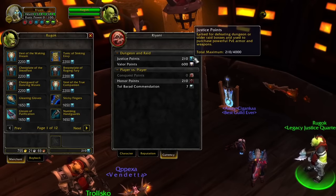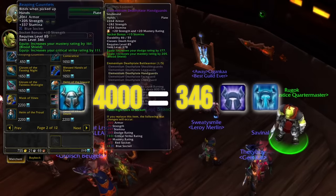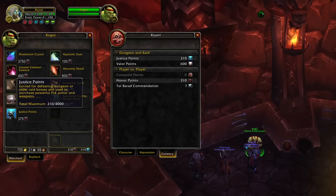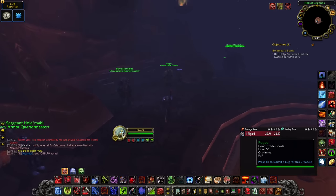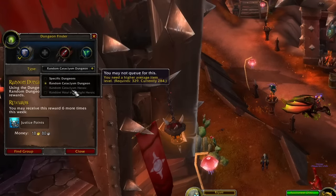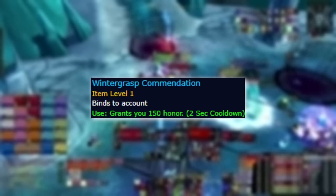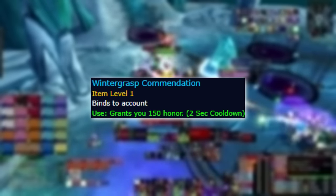The last thing that everyone should check off their preparation checklist is to get Justice Points and Honor capped. Most people will get Justice Points capped for free by simply having 346 Emblems of Frost or Triumph once pre-patch hits, but if you don't, now is the time to farm that out. In patch 4.3 a vendor was added to convert Honor to Justice Points at a reduced rate, but that may or may not be in the game on release — it's currently in on the beta. If not, having 4,000 Honor Points to pick up a few PvP pieces once you hit 80 won't be a bad idea either, as it'll help you towards the item level required to queue for heroic dungeons. You can potentially stack past 4,000 Honor by saving Wintergrasp Commendations, which convert to 150 Honor on beta or 50 Honor at standard conversion.